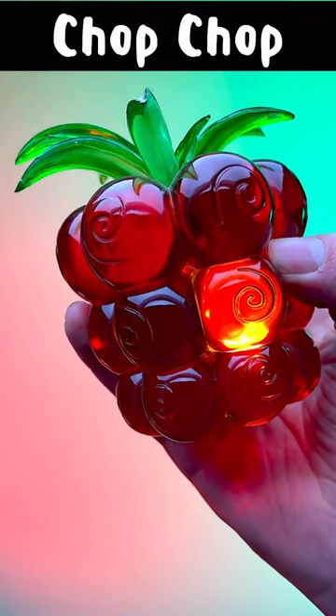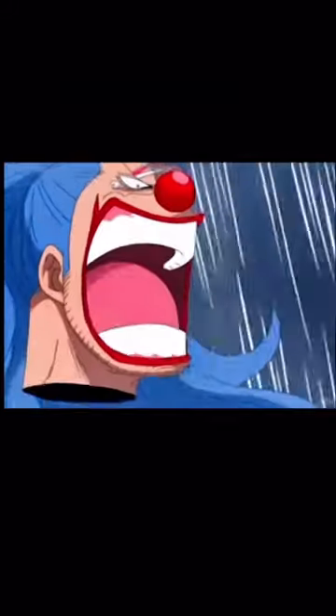Fruit number two: the Chop Chop Fruit. This Paramecia type devil fruit makes the user's body immune to slashing and cutting style attacks. Once your limbs become separated, you can control them at will. You can even lift heavy objects with ease.